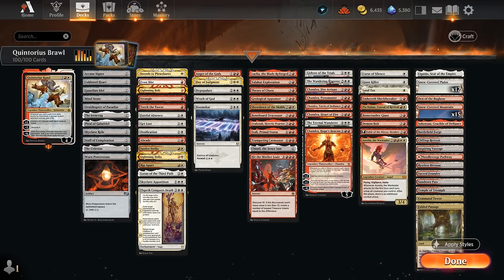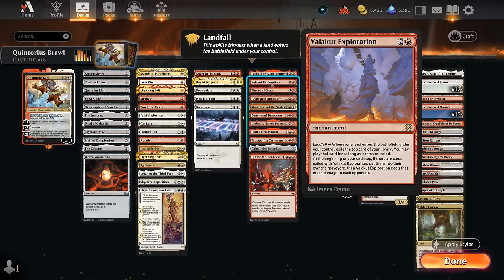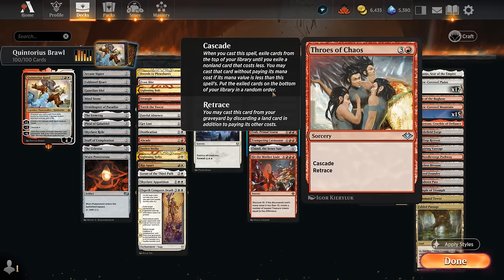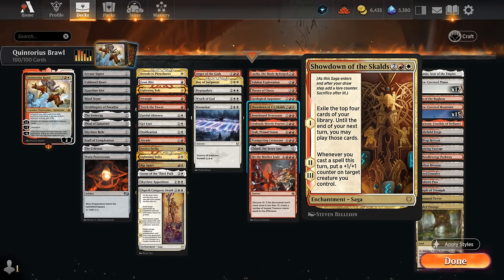In our exile section, Blade Reforged provides extra card advantage by exiling the top card and picking up a +1/+1 counter. The Blade also grows whenever we discover or cascade, for every card that goes to exile — so that can represent a lot of counters out of nowhere. Valakut Exploration provides card advantage with Landfall and deals damage. Throes of Chaos is a cascade card with Retrace, so we can discard a land in the late game to keep replaying it and trigger Quintorius. The Appraiser lets us discover 3. Showdown exiles the top 4 cards while distributing +1 counters on chapters 2 and 3.